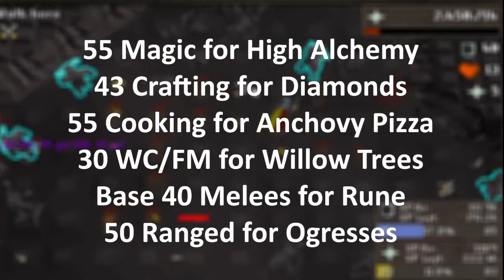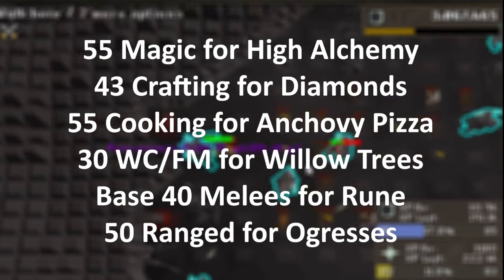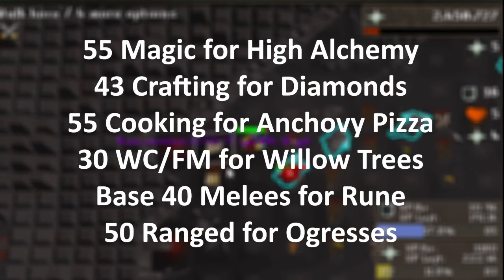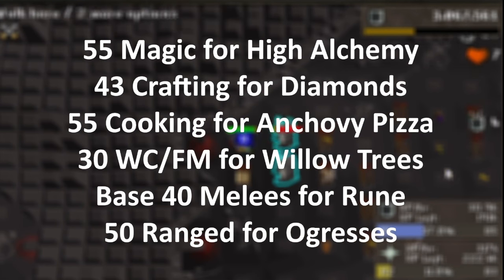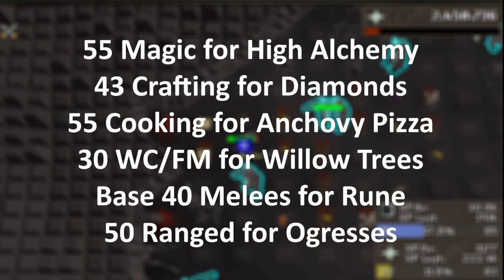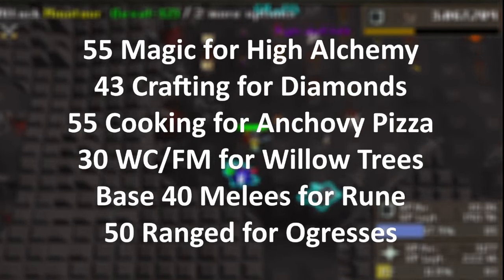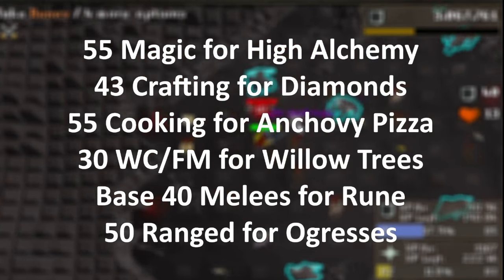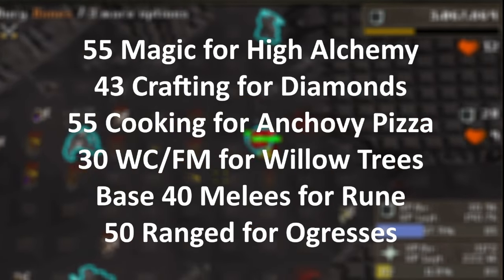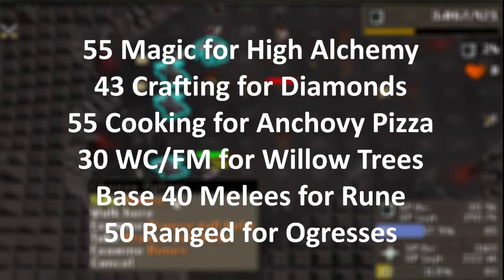50 ranged should be completed after base 40 melees, since you will start with decent defensive stats. Having good starter defense lets you skip slower safe-spotting methods and needing as much food. Craft yourself some leather armor and buy the best shortbow until maple. If you haven't already, finish Imp Catcher for the Amulet of Accuracy. Note that if you already dropped the Amulet of Accuracy, you can re-obtain the beads and return them to the quest NPC for another. All free-to-play range training should be done on rapid fire mode. Train 1-10 at chickens, 10-20 at cows, then 20-50 at minotaurs. Be sure to speak to the ranged tutor in Lumbridge before this to have arrows automatically go to your quiver as you pick them up.